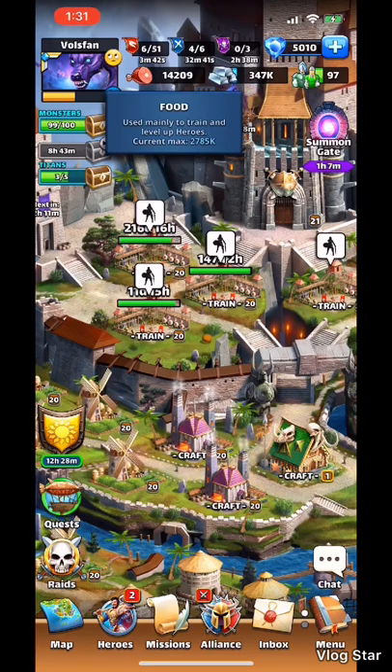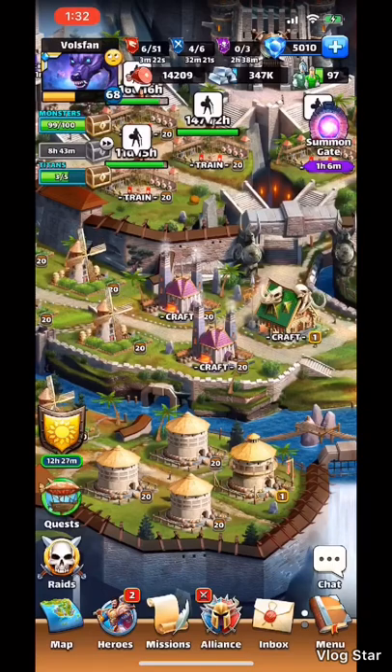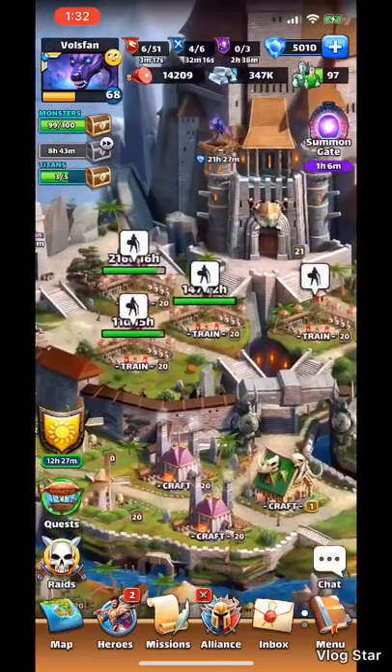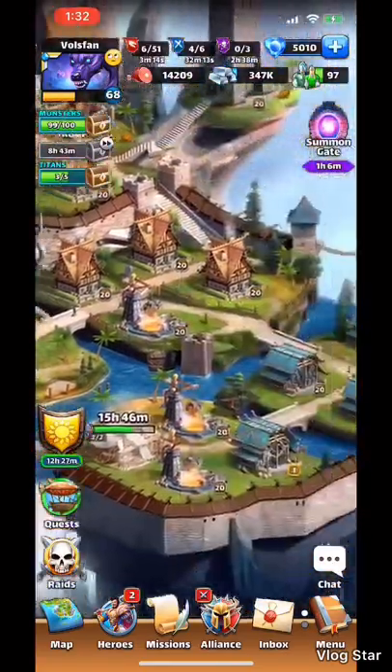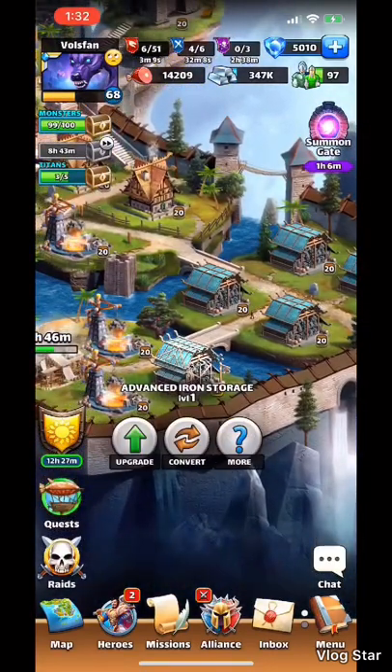After you've made that conversion, you're going to need to start research on it. It takes 24 hours and it's going to cost you 2,776,000 food. Your current capacity after upgrading the stronghold is just below that, so it's almost like the natural order of progression is to convert a food storage first. After that, do the Hunter's Lodge, do the research. If you do have VIP, my next step was to convert an iron storage to increase your iron capacity, because that's going to be the next limit you hit.